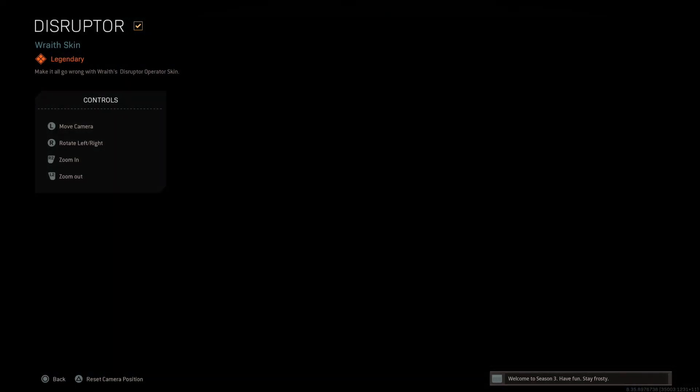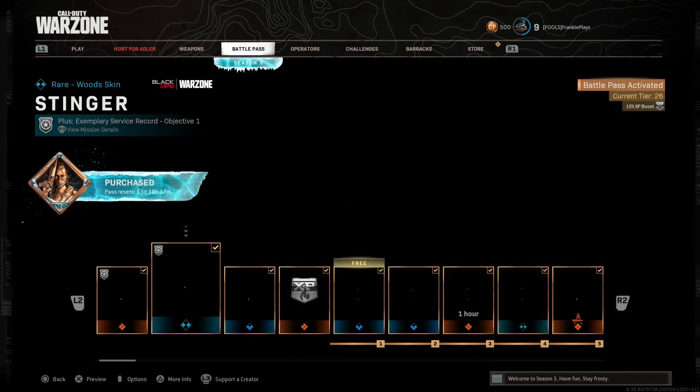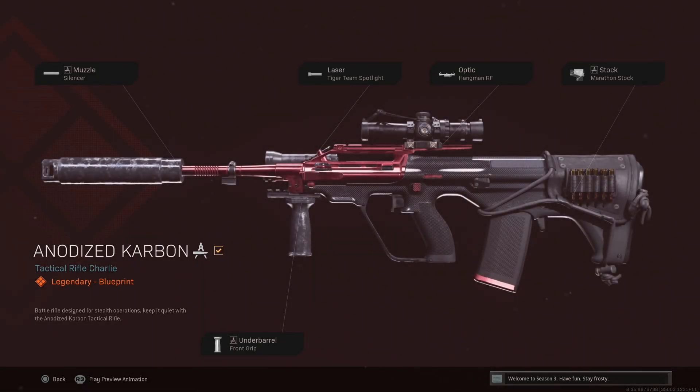So first we've got a couple of skins right away when we buy the Battle Pass. Those are pretty cool, especially the Wraith one — I can see that one being my new favourite. Then we've got a sweet looking AUG skin, but this gun has been nerfed into the ground so it's pretty much useless at this point.